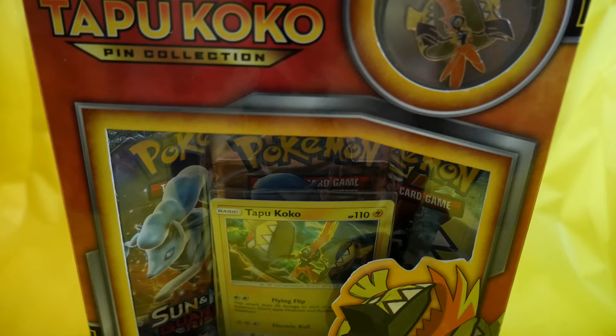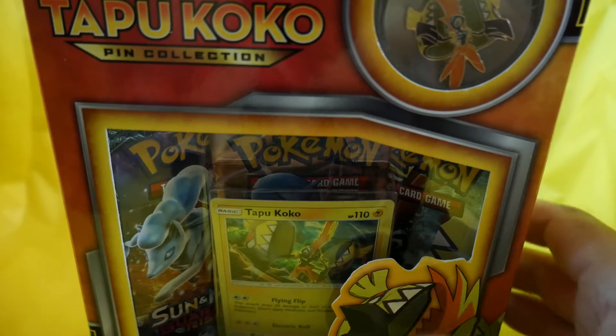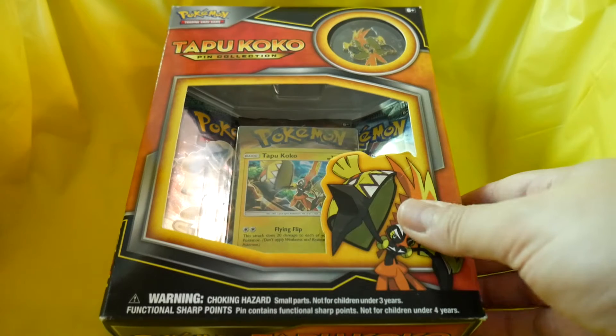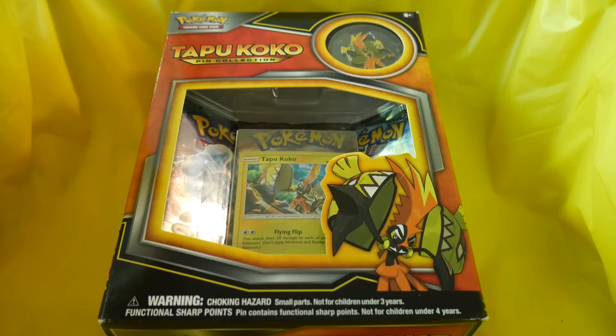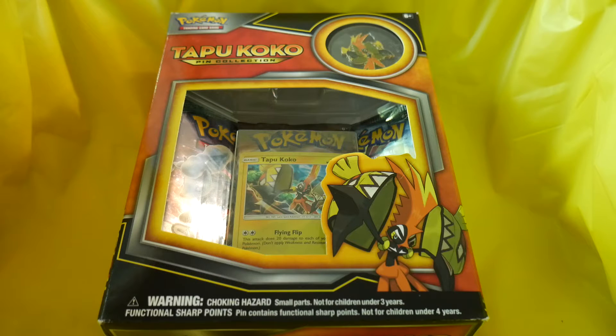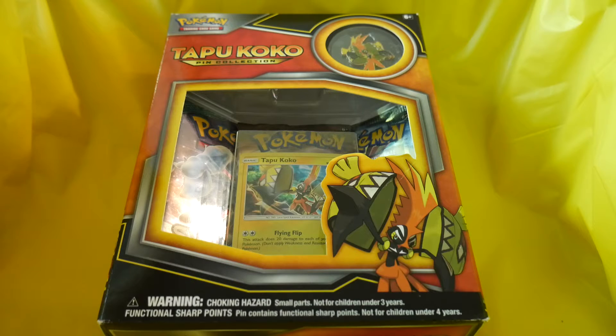This Tapu Koko pin collection box is very intimidating, staring down the camera like that. Thank you again for joining me, I am Gusto T — this is another edition of Gaming with Gusto. This week I've got a Tapu Koko pin collection box, which includes a Tapu Koko pin, three packs of boosters which I think are Sun and Moon Guardians Rising series.